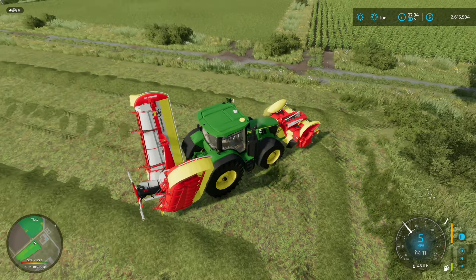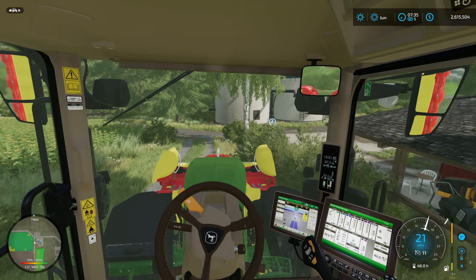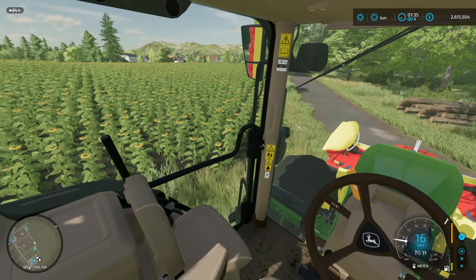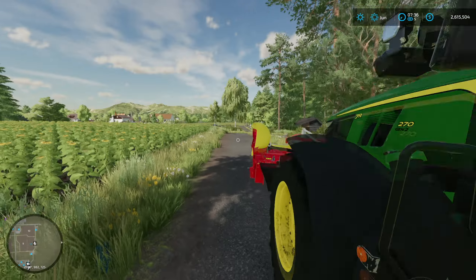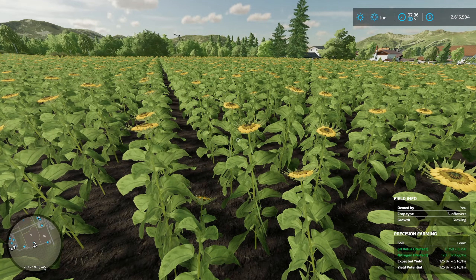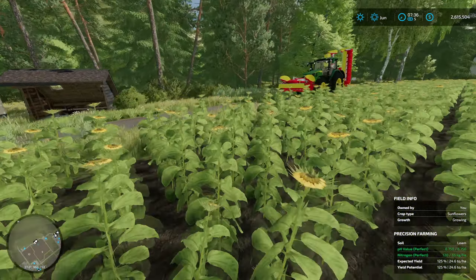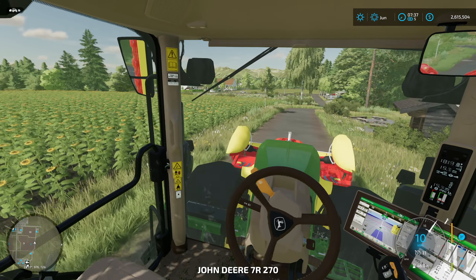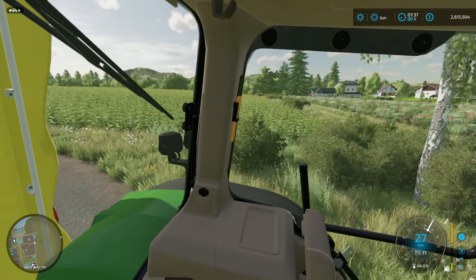All right, across the bridge we go. And here we are — very small grass field. It shouldn't take us long to do it all. Let's make sure we got our swath drop here. Wire it up. Looks good. Shouldn't take us that many passes. It's kind of interesting to have a small grass field like this — why the creators decided to do that.